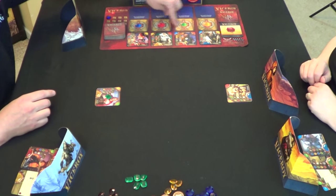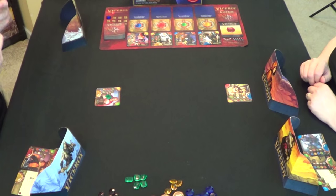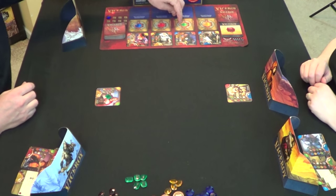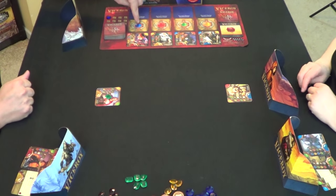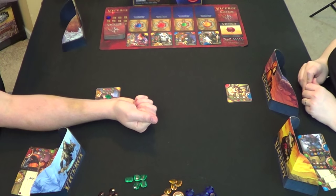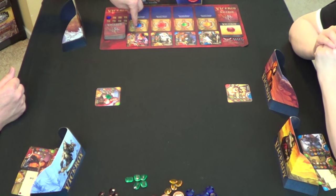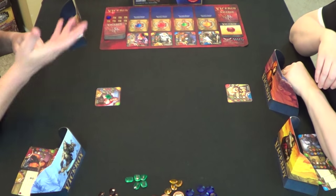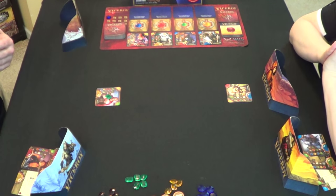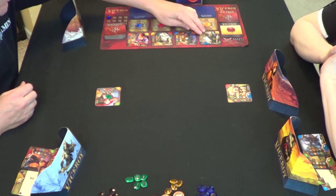You would typically just have four cards placed here, and then put the auction cards either below or above depending on if it's the first or second auction. Now we're going into the auction phase. The way it works: we have four cards laid out, and if you're interested in a card, you secretly take a gem color matching the color above that card.